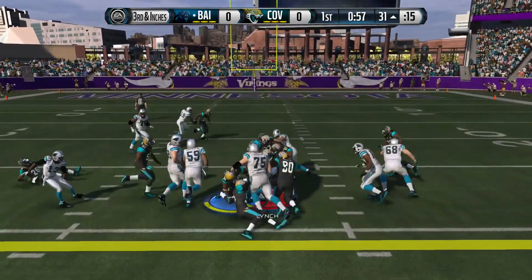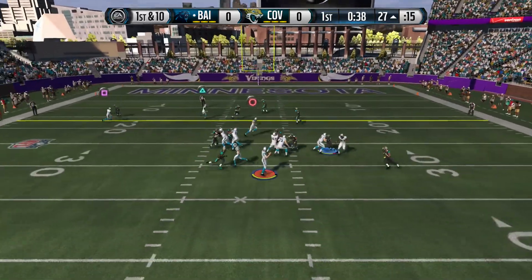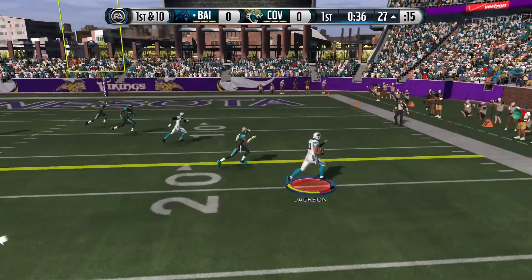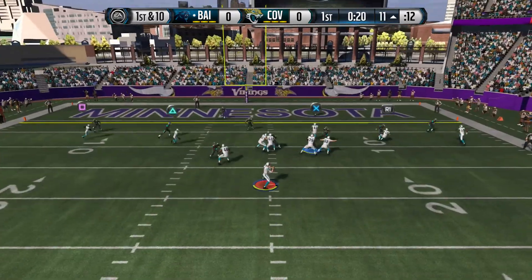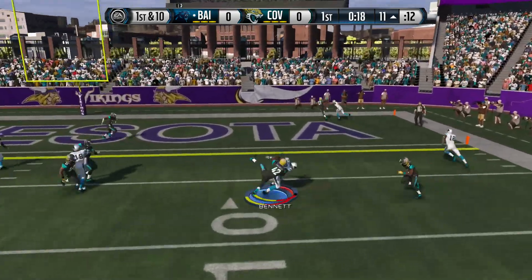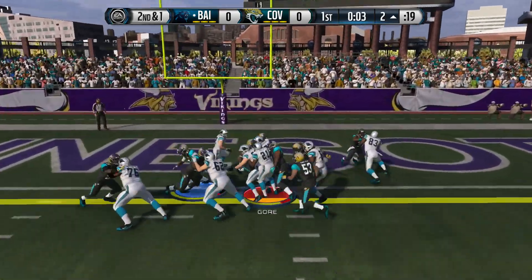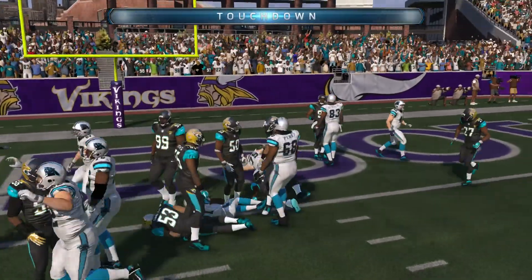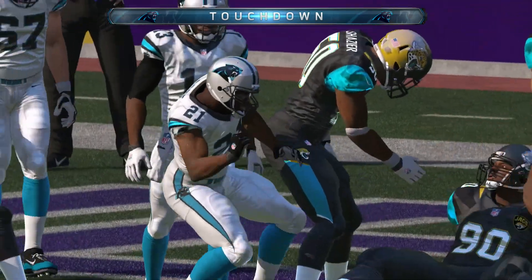We give it off to a 70 overall Marshall Lynch — I forgot to take him out of the lineup. Right here, one of my favorite plays: PA Crosses. It has a lot of slants going in one direction and overloads the zones, so someone's gonna get open. Usually it's Vincent Jackson, but I'll take this touchdown.